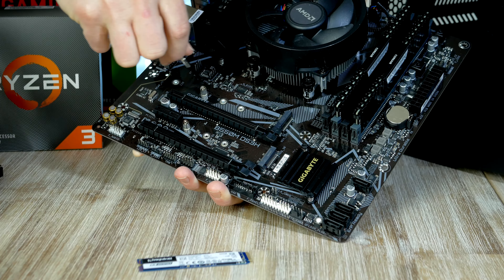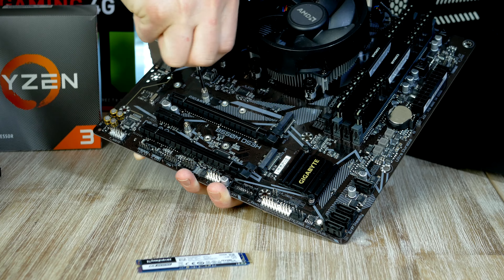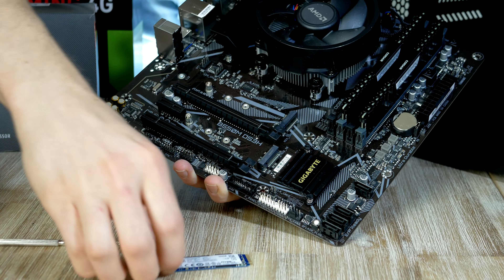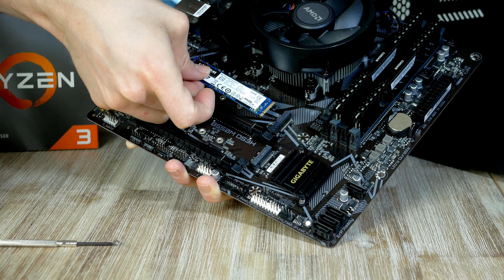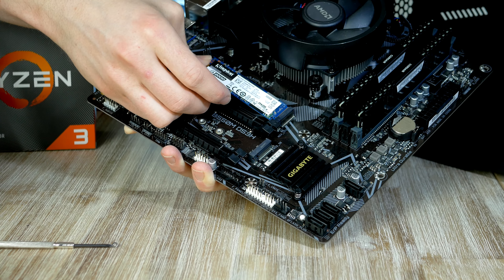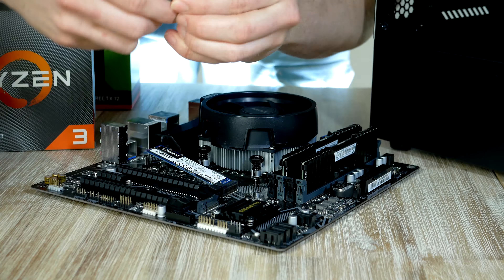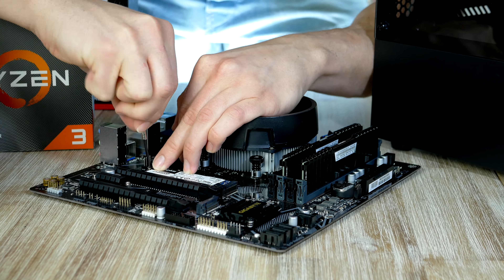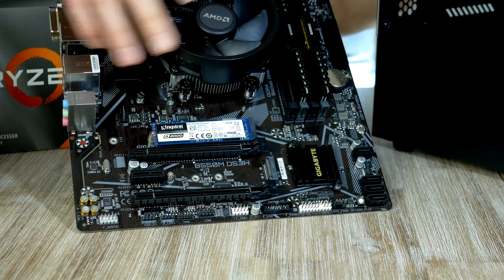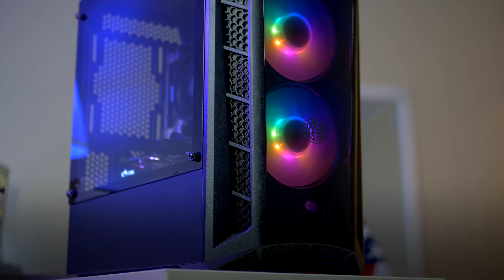Now we've reached the point where it's time to install our M.2 drive. We find the M.2 slot right here — loosen this tiny screw, then gently slide the M.2 unit into the socket with the notch aligned, just like so. Finally, take the little screw and hold the drive down, screwing it in until it stops.